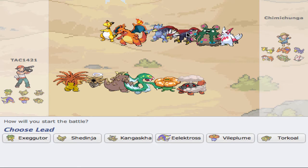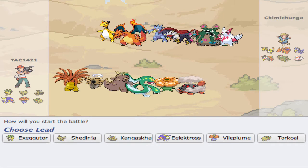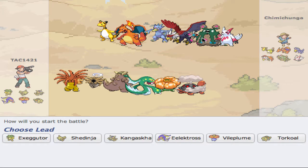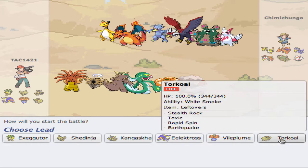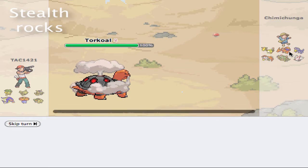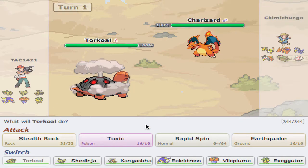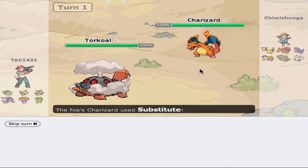Looks like we have one stealth rock setter with some poison spikes and whatnot. So he might lead with that. I'm going to go ahead and get my spikes up right away, because he is weak to spikes as well. And it doesn't look like he has a rapid spinner on his team, so we're going to go ahead and stealth rock. He might belly drum here, which would be a little unfortunate.